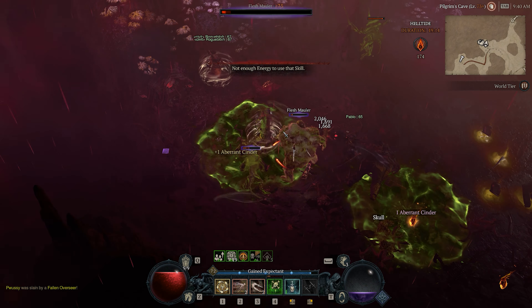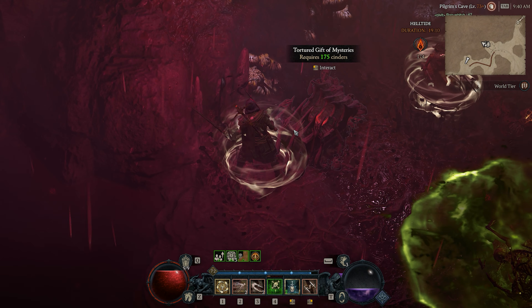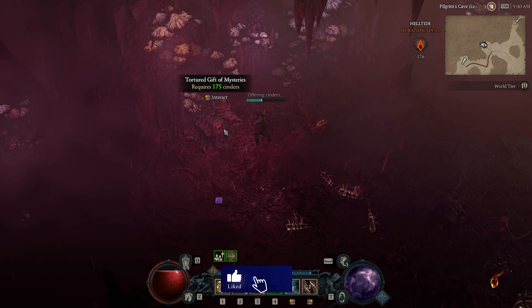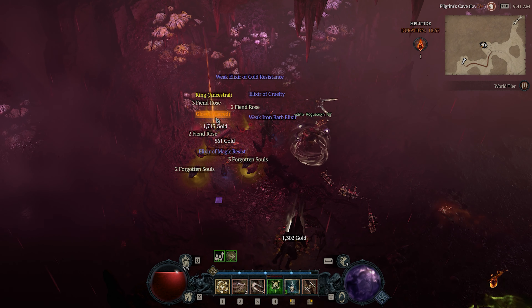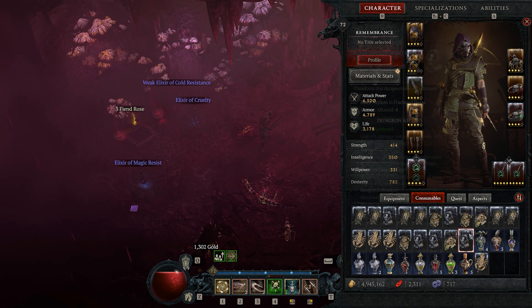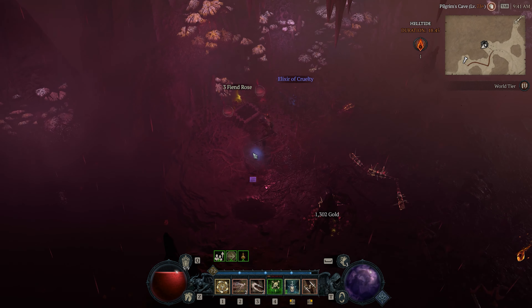These chests require 175 aberrant cinders to open, and there are two reasons why these are much better than the other, cheaper chests that you can get during Helltides. Number 1 is that you get much more value from them in terms of the legendaries — it's not rare to see 4 legendary items drop from a single mystery chest. Number 2 is you also get more Forgotten Souls compared to the other chests, and this is the main reason people farm them.